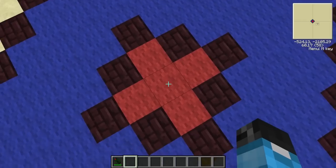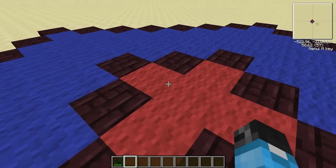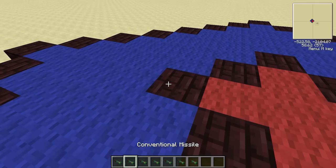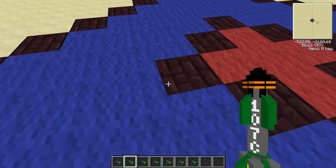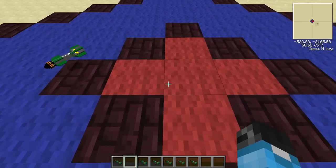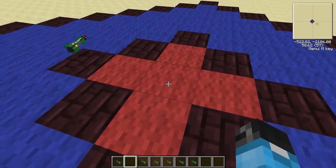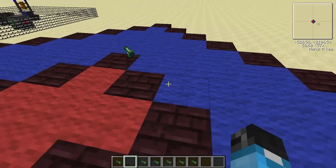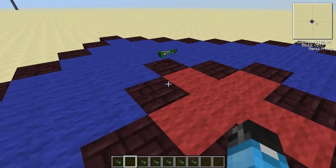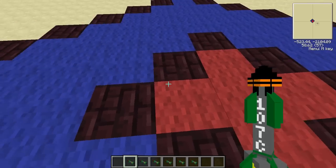Pretend this middle block is your base — where your radar station is. Your radar station sees a missile coming in, detects it, and the EMP fires and zaps it. This would be a normal EMP system. It shoots the first missile down fine — the missile is completely gone, it's zapped, it's on the floor.